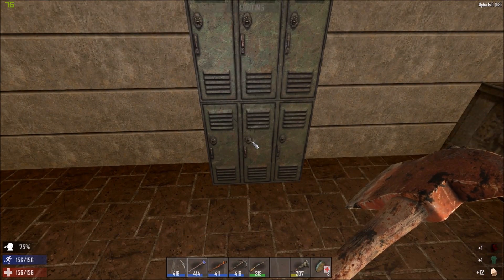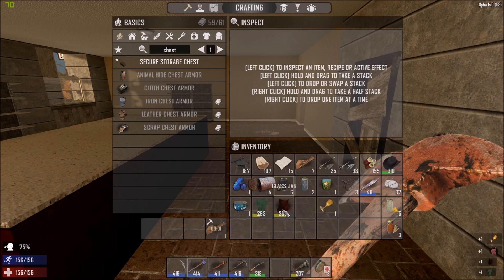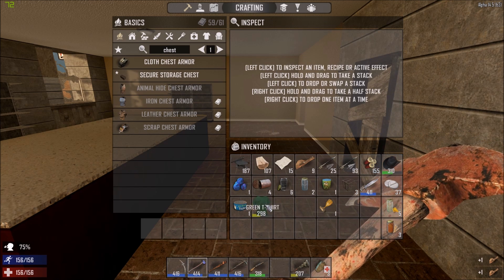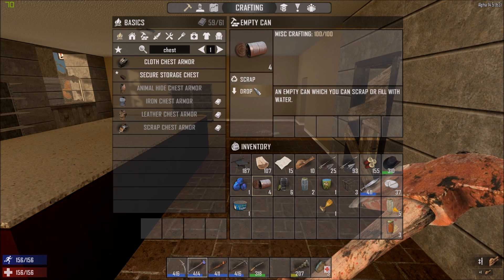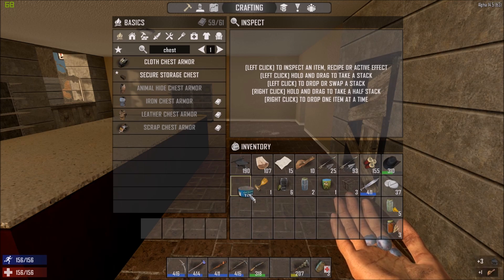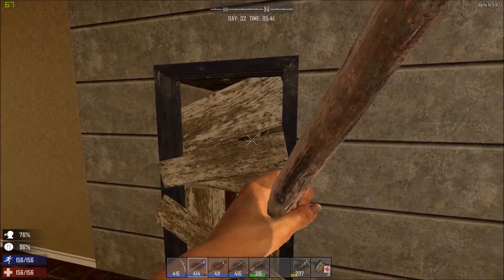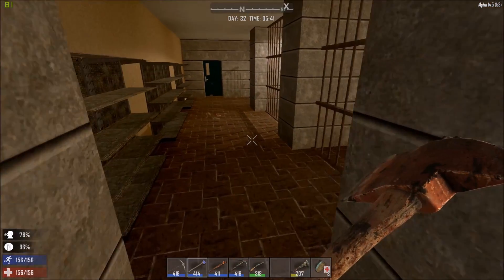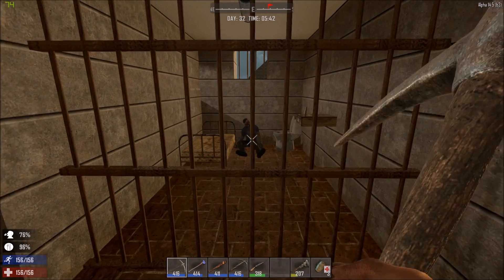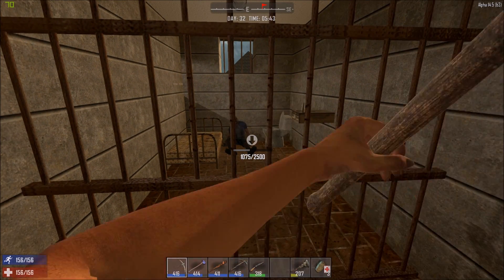I don't want to spend too long looting every house in here - we do need to get back. It's getting close to day 35 and I want to have enough time to do the repairs and upgrade all the spikes and things like that. I actually need to build a garage as well - I think I've already mentioned that - for the minibike.